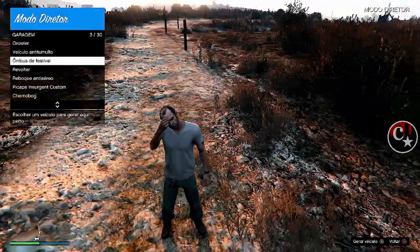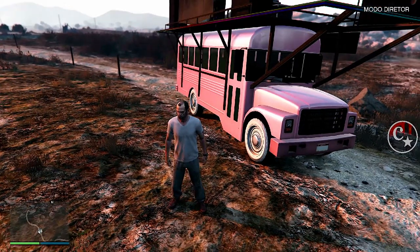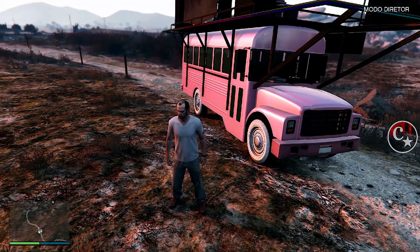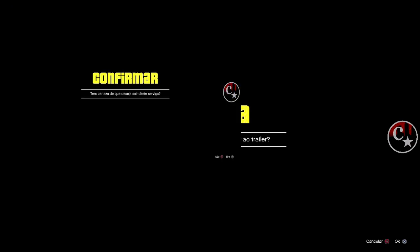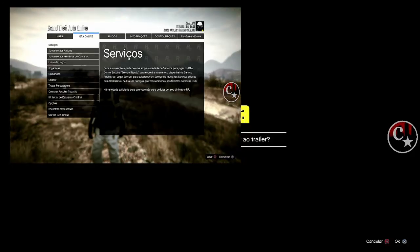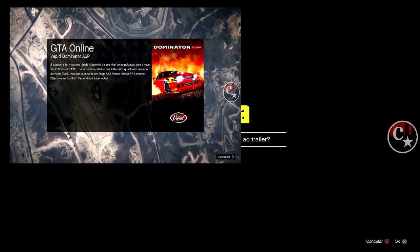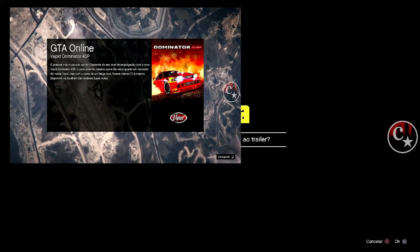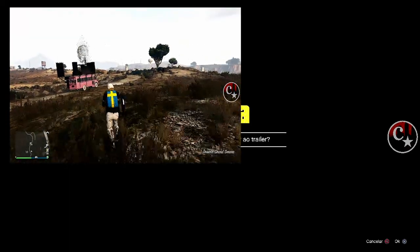Na tela preta, já fica apertando o menu de interação. Já spawnei o busão de festa. O amigo tá lá no serviço titânico. Vamos esperar o dinheiro aparecer. Olha lá, apareceu. Então eu coloco em cima do Franklin, e agora é a vez do amigo — ele sai do serviço titânico. Aperta option, vem aqui em amigos, junte-se ao meu jogo. E ele vai aparecer na sessão. E o busão tá aqui.